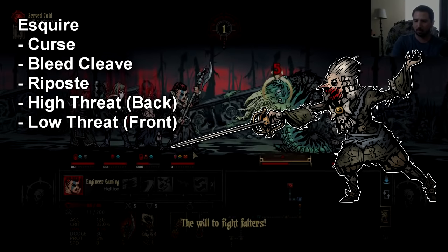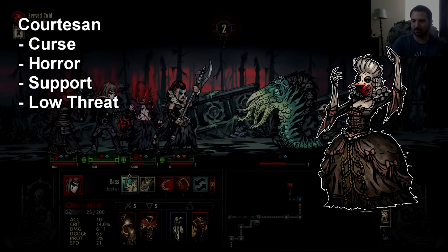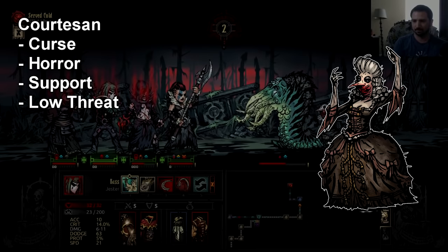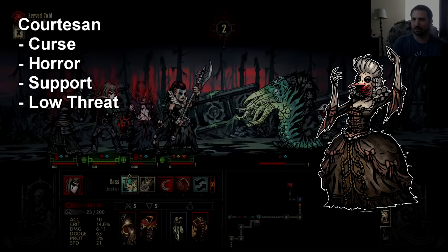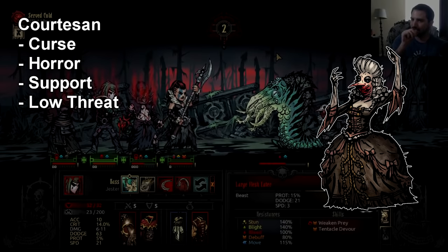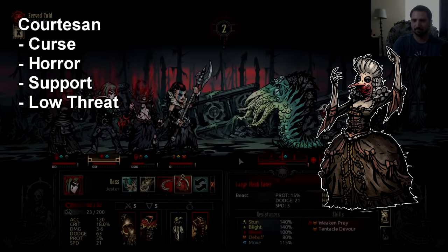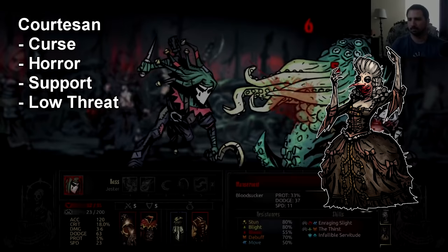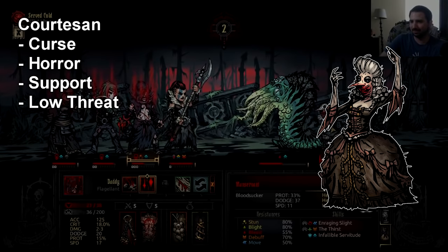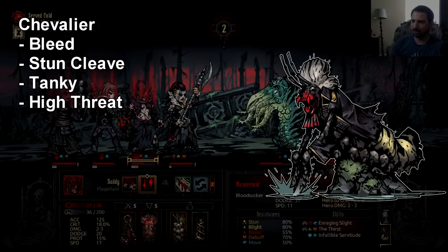Courtesans are support units for Crimson Court enemies — they do some disruptive stuff, buff allies, and drop horror debuffs, but nothing super threatening. Usually you can kill them in one or two hits. The one thing to watch out for is they can buff their allies' damage with Midnight Minuet, which also shuffles the entire enemy party. This gets dangerous if it buffs up a Chevalier about to attack you, or takes an Esquire from the front, puts it in the back with a damage buff, and then it skewers you. If you can avoid that situation the threat level on this enemy is very low.